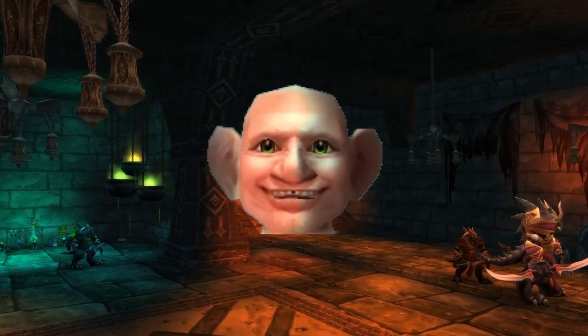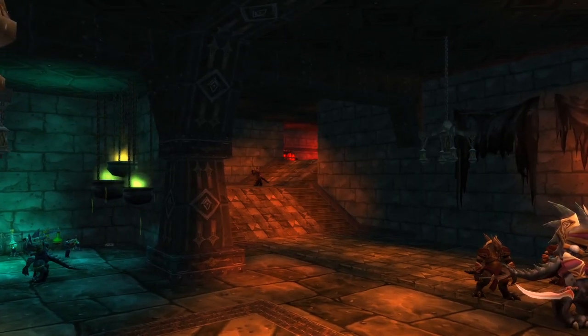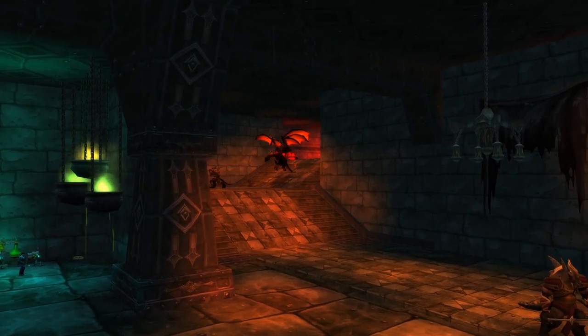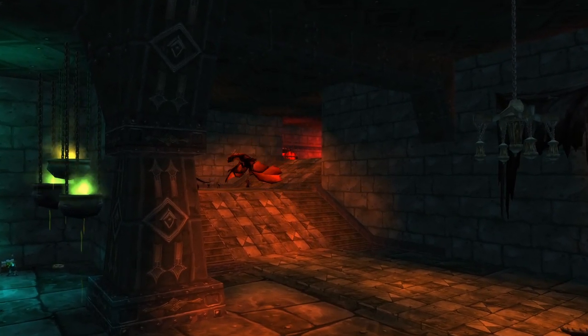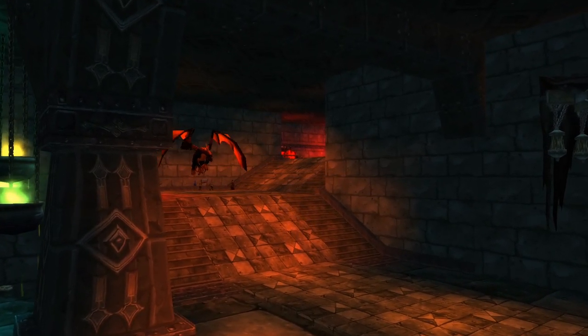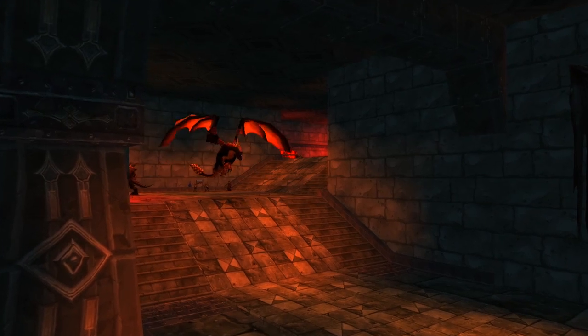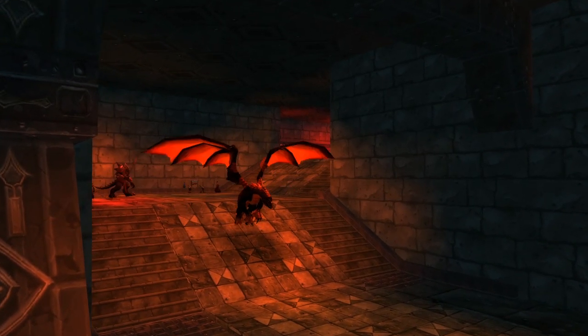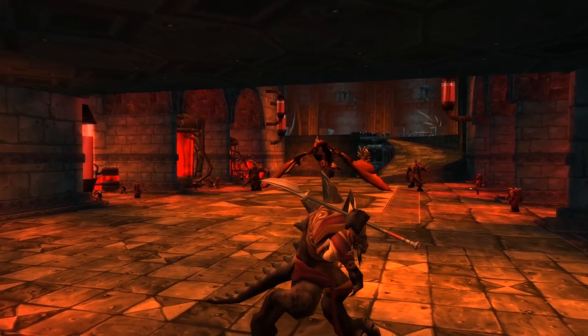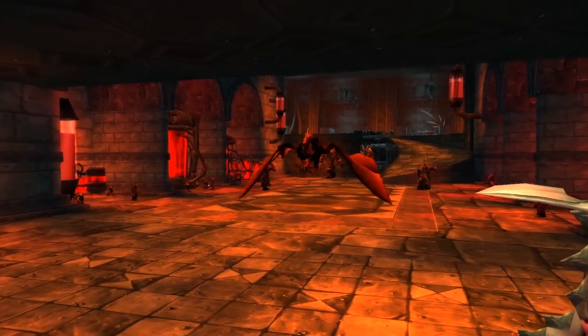Hello ladies and gentlemen, Willy here. With Blackwing Lair announced for release on the 12th of February, now seems like a good time to check out what can drop in there for your class. Of course it being a new raid, most of the items that drop in there are going to be an upgrade of some form, but potentially some more so than others. I always enjoy looking through loot and theorycrafting what may be possible with certain item combos, as well as considering class interactions in the future.